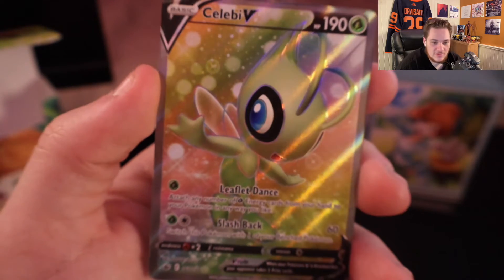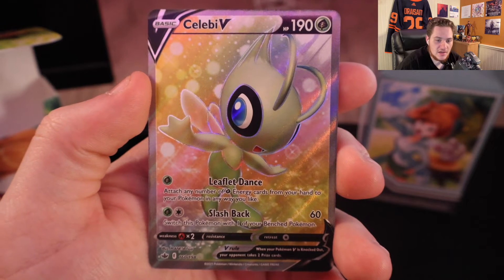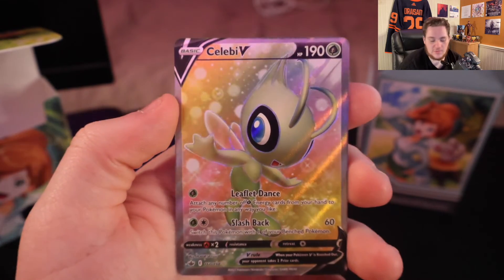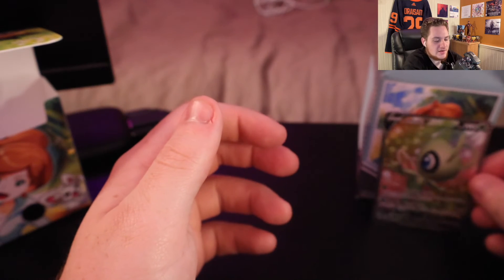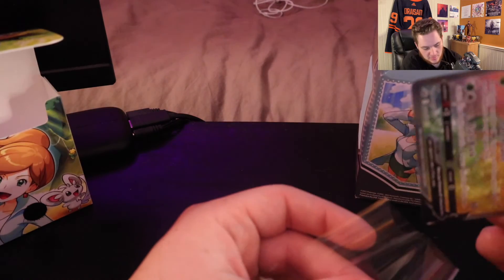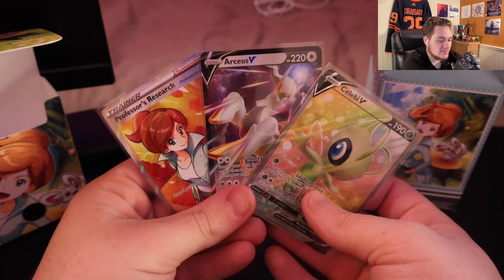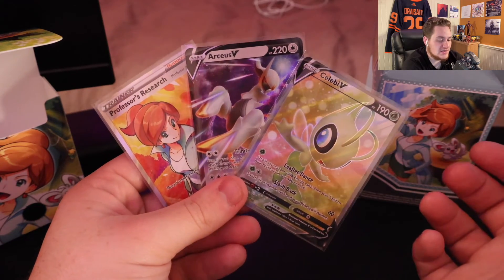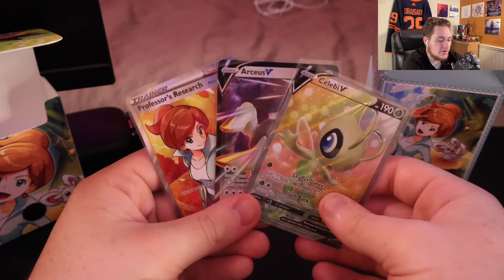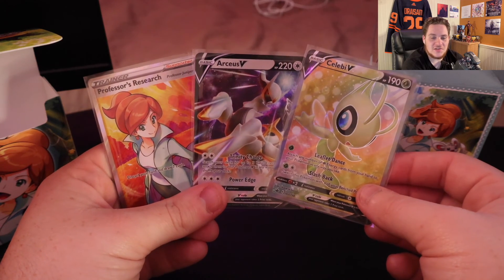Celebi V Full Art is currently worth $3.66. That's actually the second highest priced Celebi from the set — the VMAX Secret Rare is the only one worth more. Not bad, guys. Out of seven packs we get two pulls, so I did better than my recent Evolving Skies pack opening. Some really nice cards — the Celebi from Chilling Reign, the Arceus from Brilliant Stars, and the Professor's Research promo card as well. Three really nice cards. Thank you guys all so much for watching, hopefully you did enjoy, and I'll see you guys in the next one. Bye-bye.